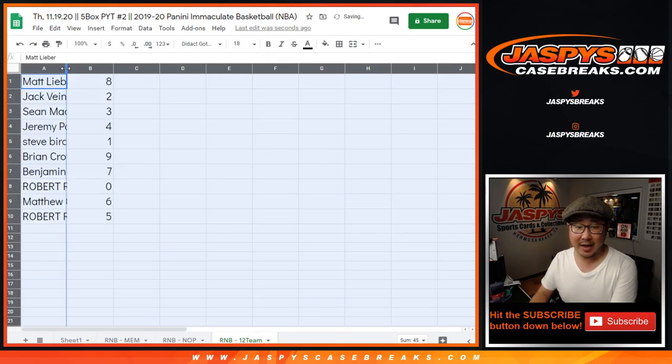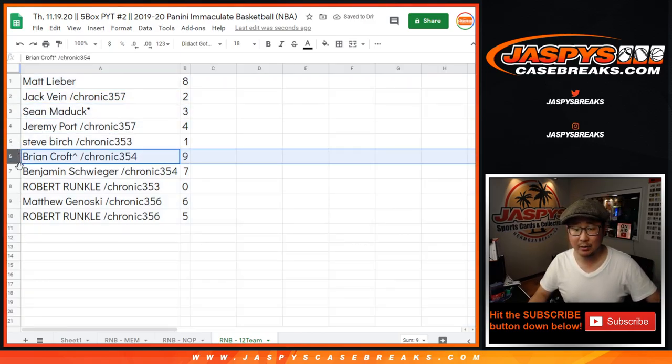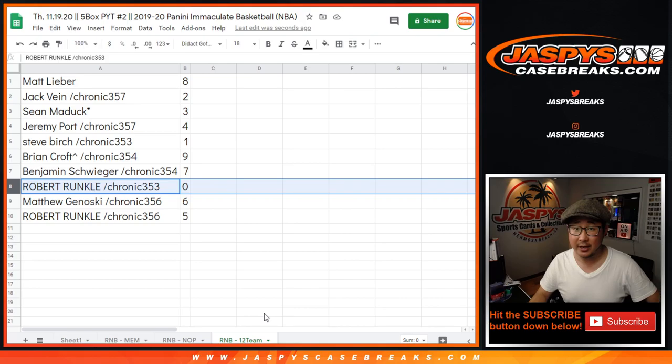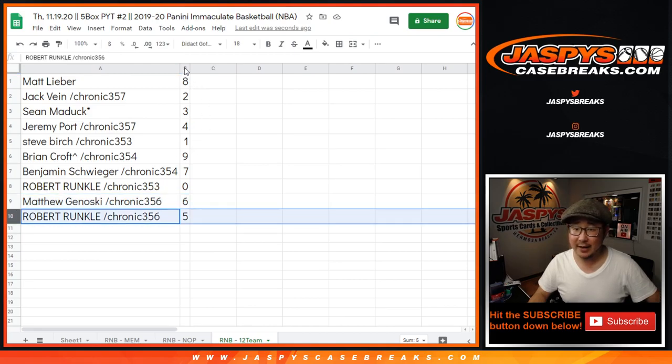So Matt with number eight, Jack with two, Sean with three, Jeremy with four, Steve Birch with one, Brian with nine, Ben with seven, Robert with zero. You'll get any and all redemptions for those 12 teams there, including one of one redemptions. Steve, you'll still get live one of ones. Matthew with six, and Robert with five.